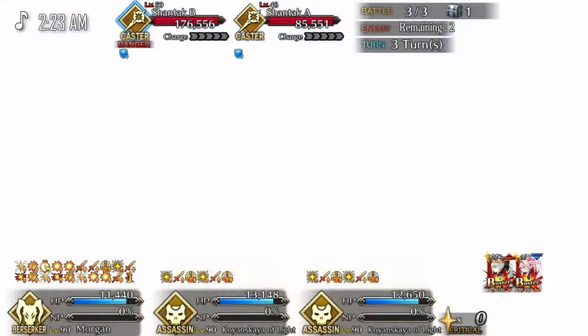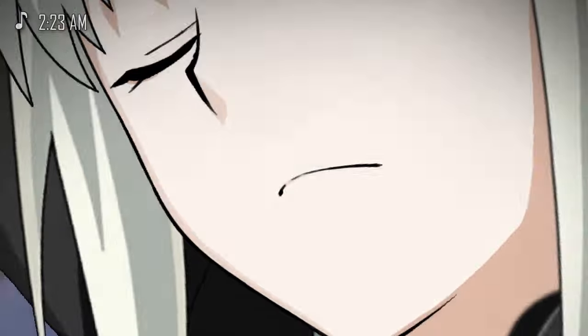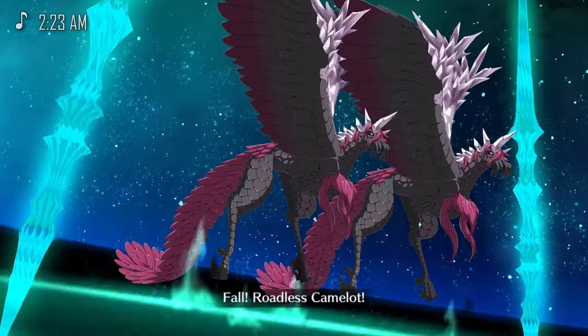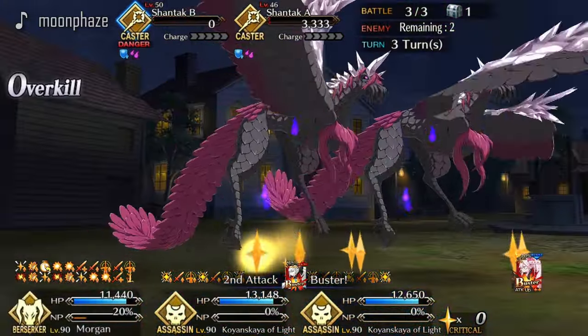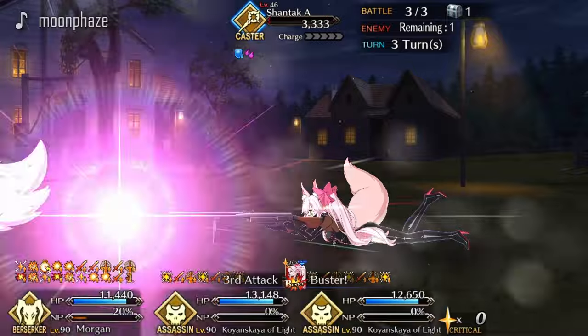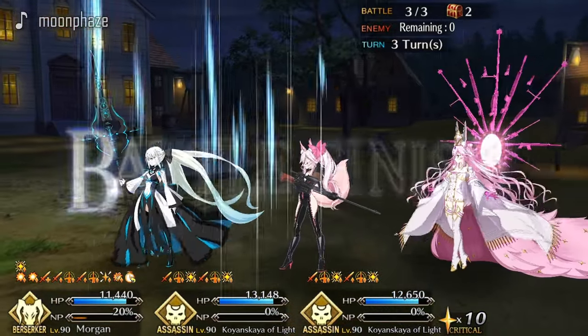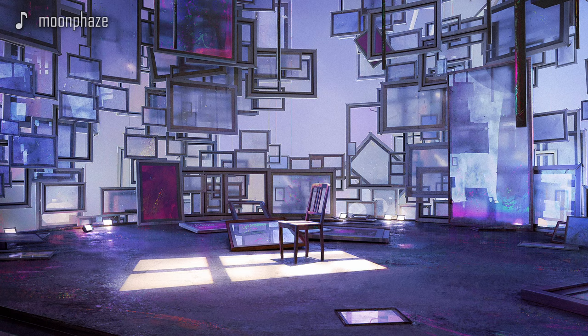The 2.0 version is really similar to what was just described — the only difference in the setup is it opens up to 30% DPS and also depends on whether you have Append Skill 2 maxed or not. If you don't have it, you have to run with Kaleidoscope; if you do have it, you can run with a hybrid craft essence and it will make your life easier.